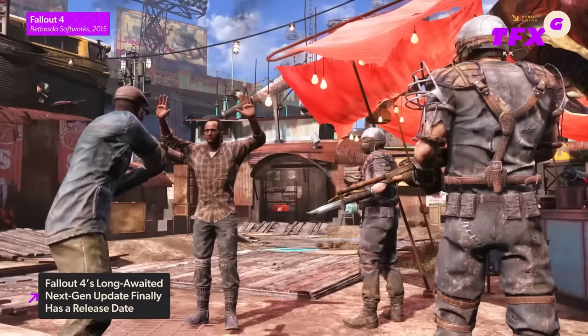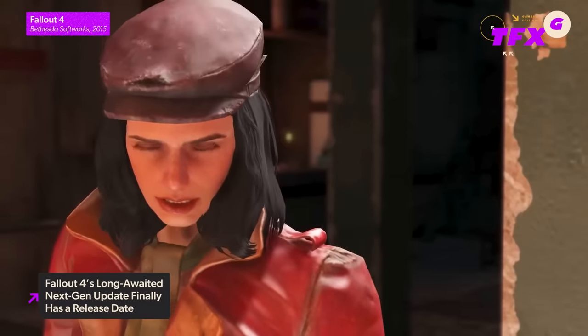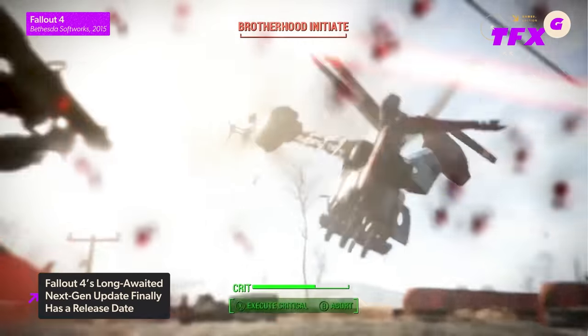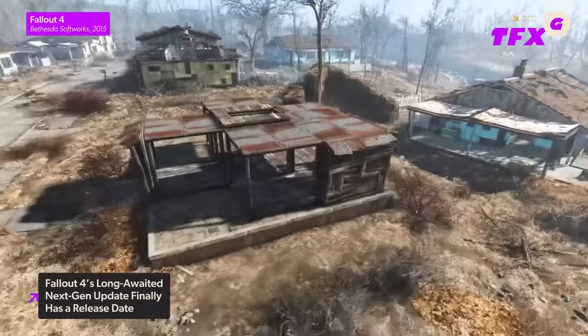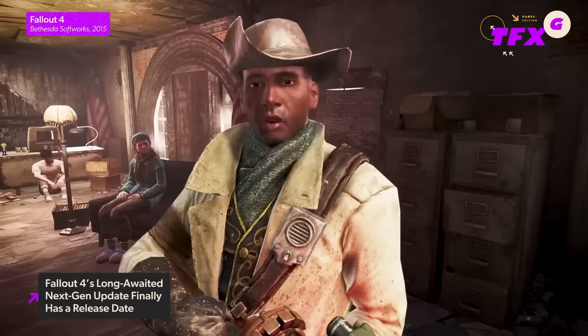All of those upgrades will probably not put an end to the often funny and janky glitches associated with this series, like the time my character clipped through a tree and got stuck inside, and then I killed waves of enemies because my guns could hurt them but their guns couldn't hurt me — but none of it mattered because I couldn't progress and had to reload my save anyway. But hey, at least now that can happen at 60 frames per second, and the tree will look better.